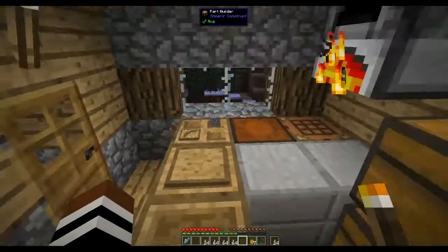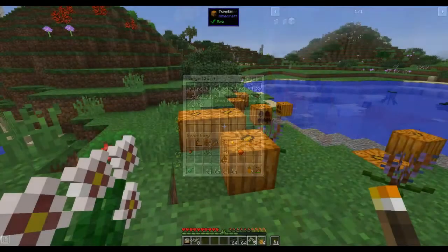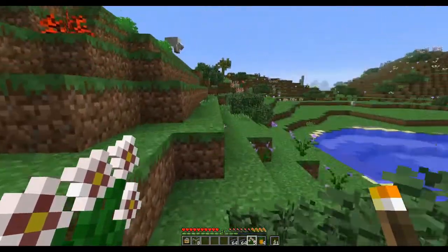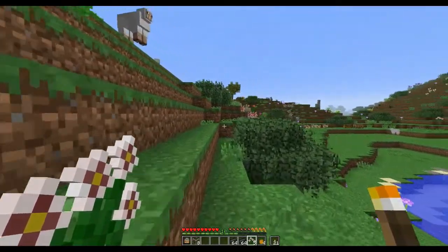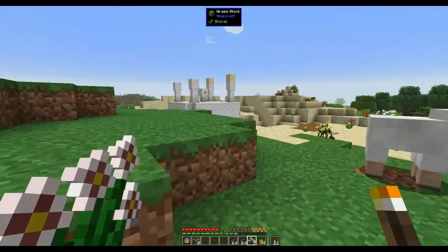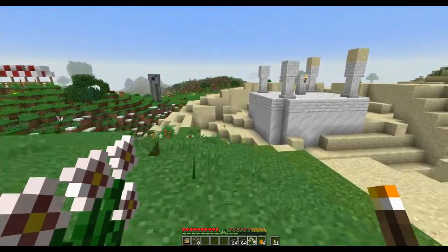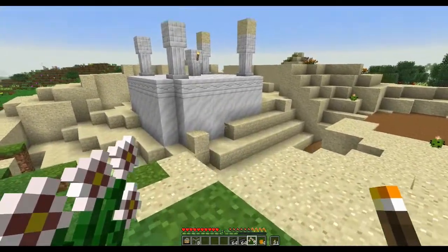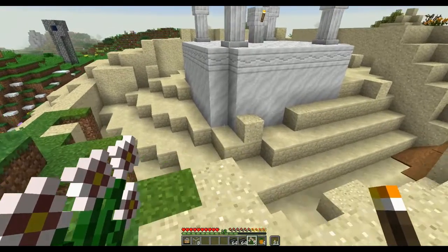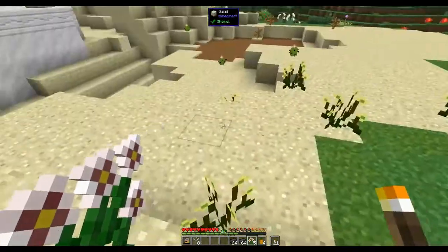Let's get some sand and cook up some glass because we need glass. I've got the sand and I've smelted up the glass. Also behind my house there were some bits of marble sticking out of the ground. I only collected some of the sand from around it and realized it wasn't just bits of marble — it's an actual Astral Sorcery temple, one of the big ones, which is good because we'll need that later on when we get into Astral Sorcery.